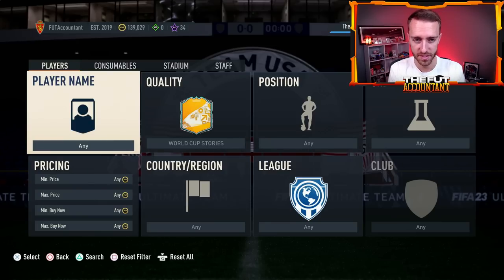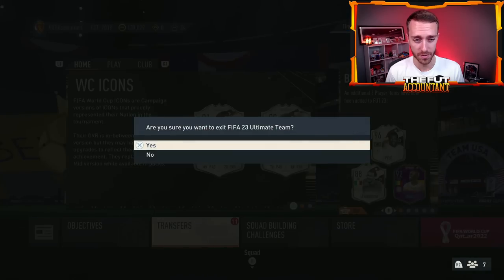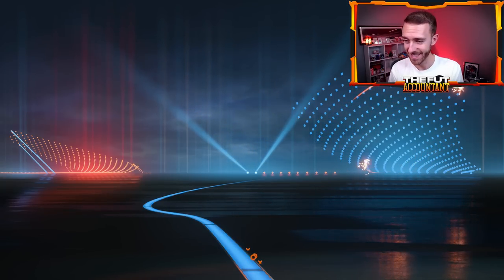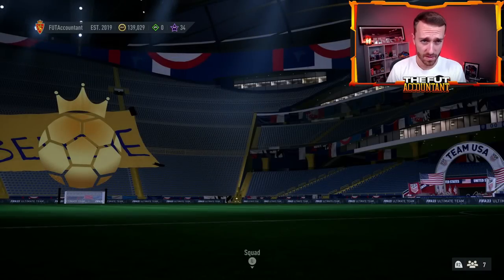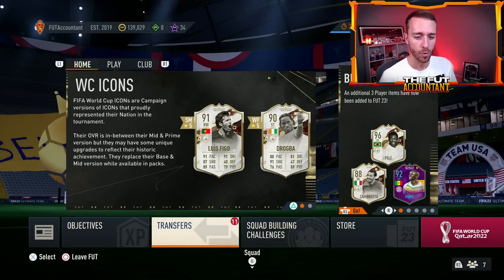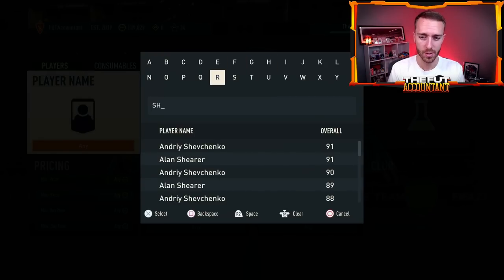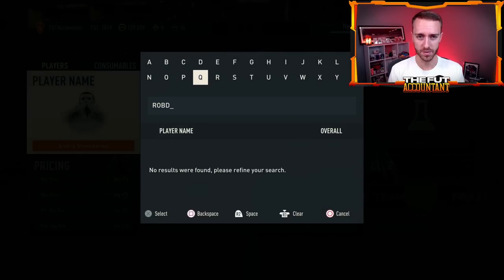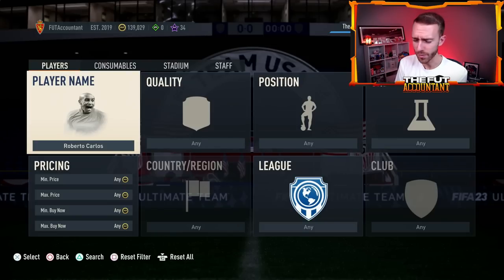Now, speaking of World Cup icons — I want to show you that loading screen once again because we actually know all the World Cup icons that are going to be dropped, since you can go and search them in the transfer market. Over on the right I believe that's either Lineker or Shevchenko, we have Eto'o in the middle, and I think that card right there is either Cafu or Roberto Carlos — I really think it's Roberto Carlos. We don't know the exact stats of these cards yet, but we know Shevchenko and Lineker are both 90-rated strikers, the Cameroon flag in the middle is of course Eto'o, and 91 defense and 85 physical seems a slight upgrade from Roberto Carlos's 88-rated cards.